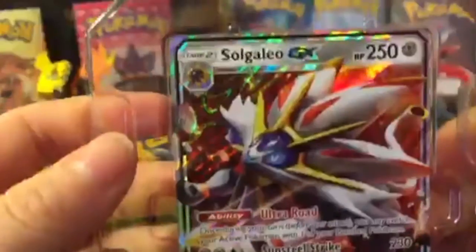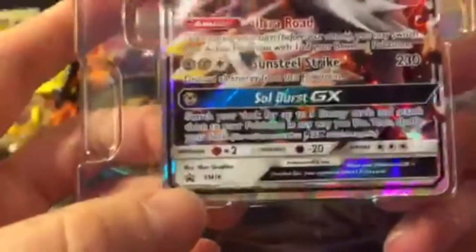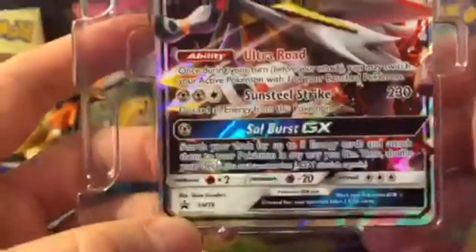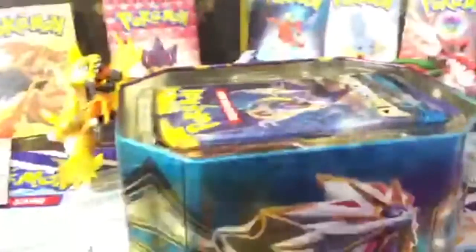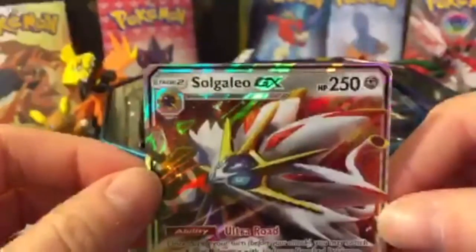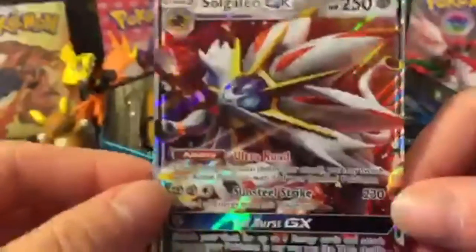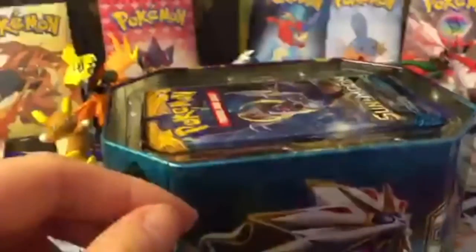Alright, you've got the promo card right here — Solgaleo GX. Very nice. You can see it is Sun and Moon Promo 16. Very nice promo card. Pop it out so you guys can get a little closer look here. Really nice promo card. You know, some of them don't have that shine that this one has.